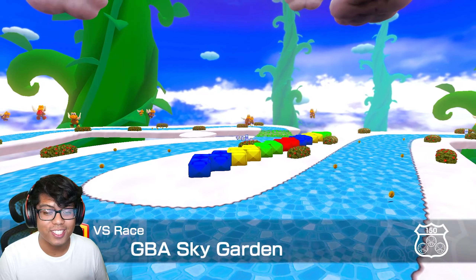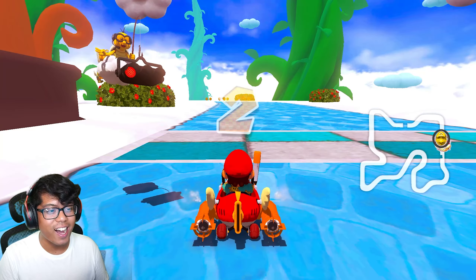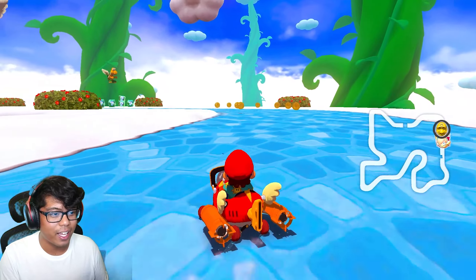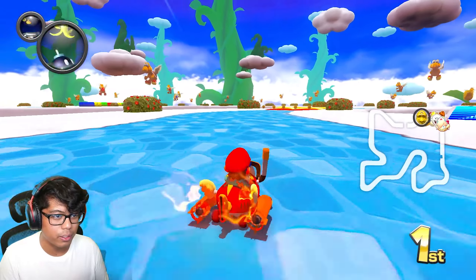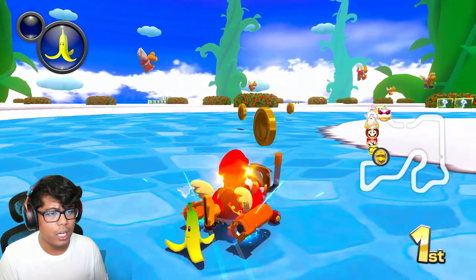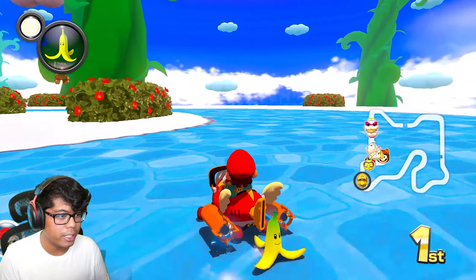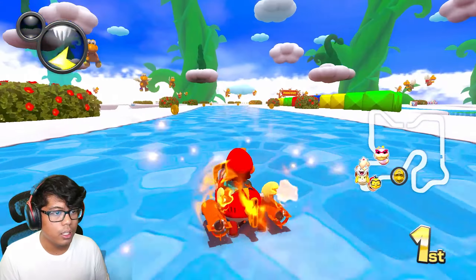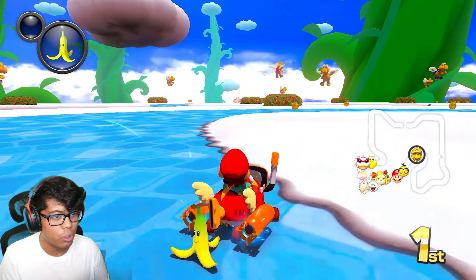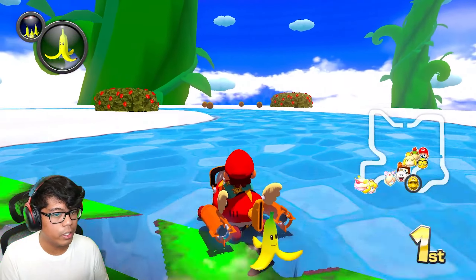This is the original Sky Garden, minus the blue road — it's the original map with the original layout. It's not the simplified version, so I like this one a hundred times better already. Let me know in the comment section if you agree. The only thing I would change is the road to that greenish-yellow pebble road texture. But other than that, you have the paratroopers and beanstalks all over here — everything is good.